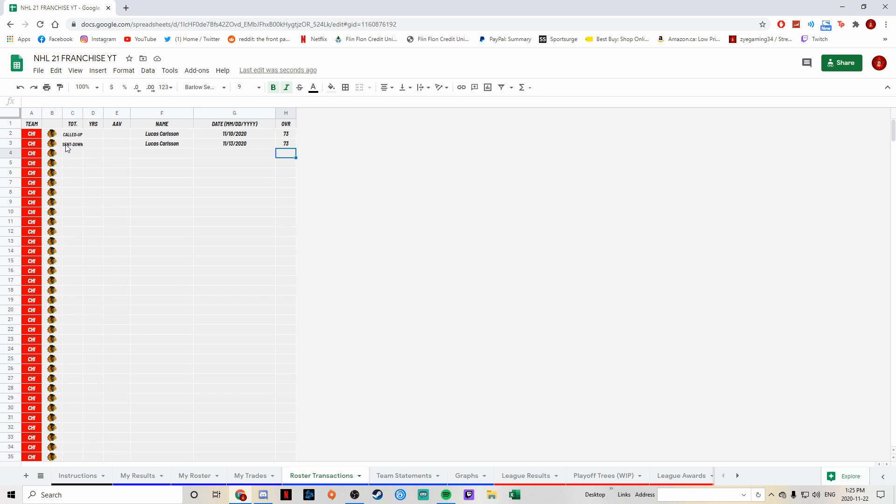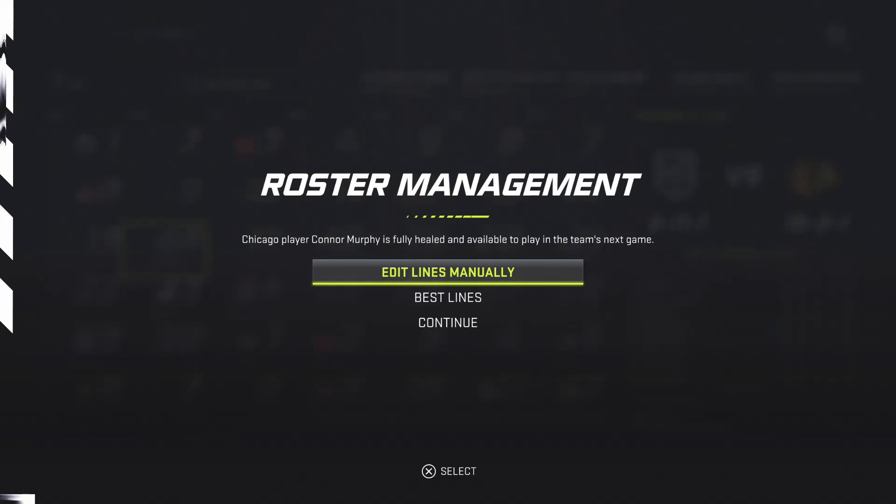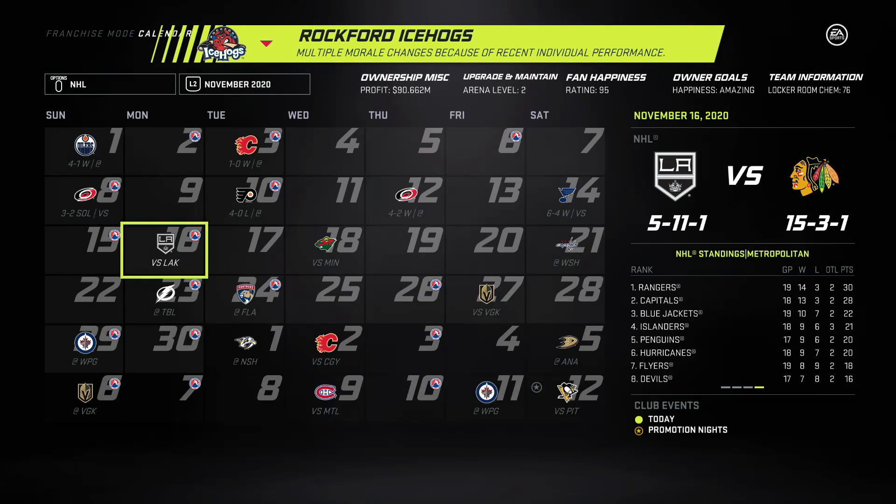I'm actually going to slot Lindholm in over Brent Seabrook for the time being depending on how he's playing. Seabrook is a minus two with four points in 18 games. Actually, let's keep it the way it is - Seabrook stays. Let's head back to the game. Murphy is fully healed and we already have him in.